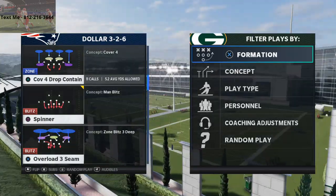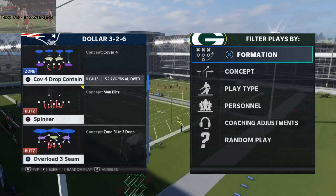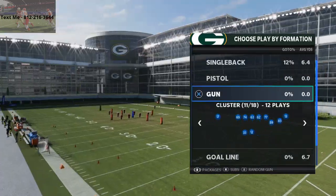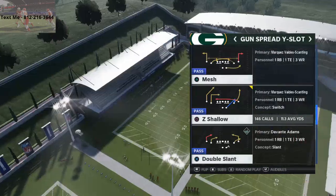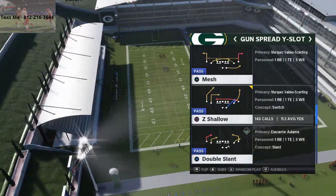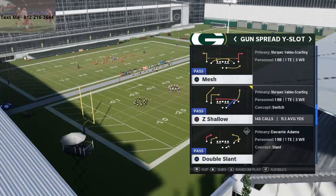I've been seeing this a lot lately, especially out of the 3-4. I played a guy who was running this a lot, so I just wanted to give this out to you guys for free to show you how I beat it. This is Shotgun Spread Slot, and the play is Z Shallow out of the Arizona Cardinals playbook. I wrote an entire book on this playbook — you can pick that up in the description of this video. We're actually getting ready to update that with some new formations this weekend.